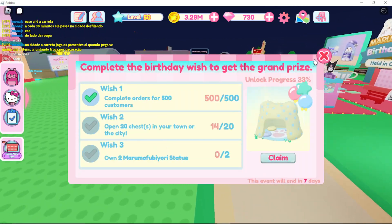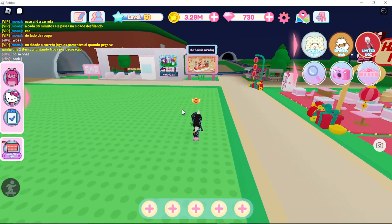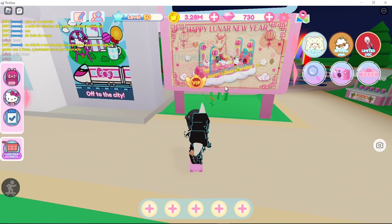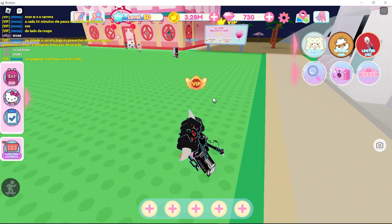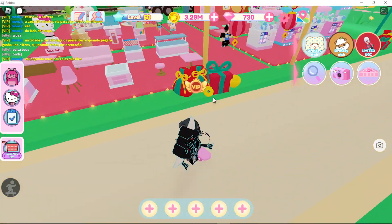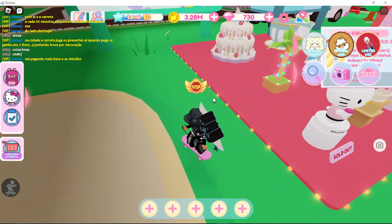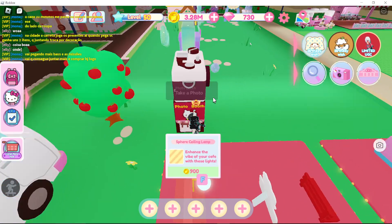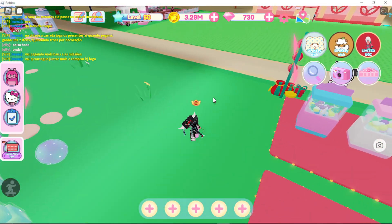There's also a new parade float event. You can see this thing that says the parade float is parading. If it's like the previous one, they drop gifts that you pick up in the town — it floats around the town and drops things you pick up, and they have a chance to give you diamonds. Not that many, but they do give diamonds.